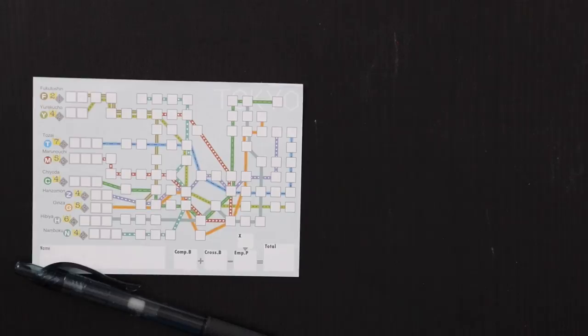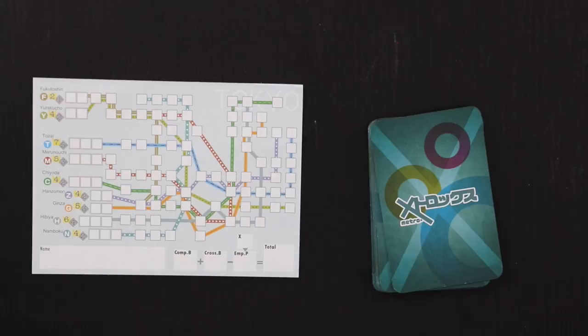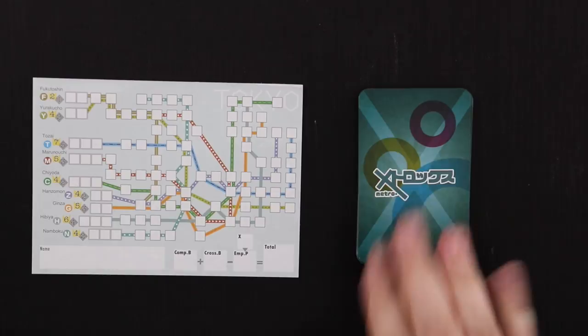All you need to play Metro X is your map sheet, a writing utensil, and this deck of cards. Even though this is a roll and write, it's actually more of a flip-cards-and-write game. As we flip cards we'll have values that we're going to try to fill in at these subway stations.